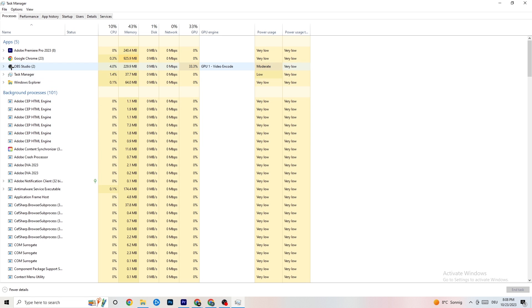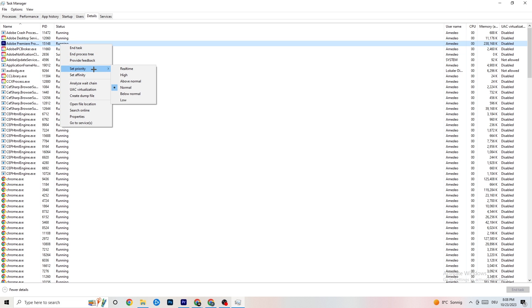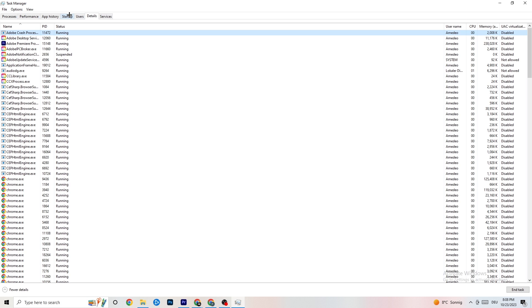Next, go to the Details tab in the top left corner of Task Manager and search for your game. Do the same thing I'm doing here with Adobe Premiere Pro — right-click it, hit Set Priority, and you'll see it's currently Normal. Change it to High or Real Time and check which works better. Hit Apply and you can exit afterwards.